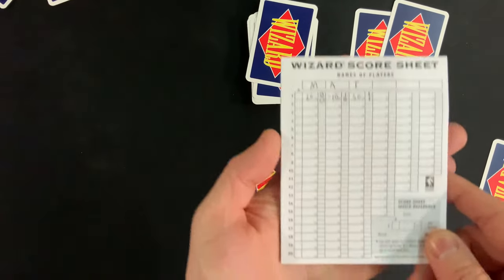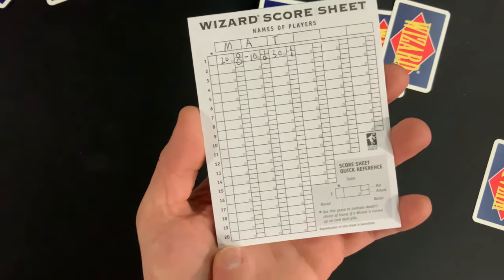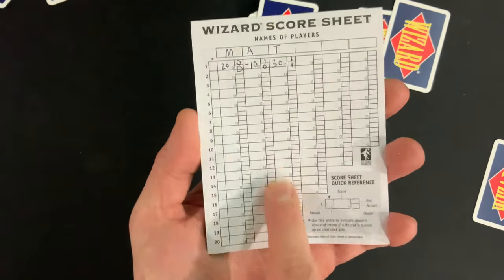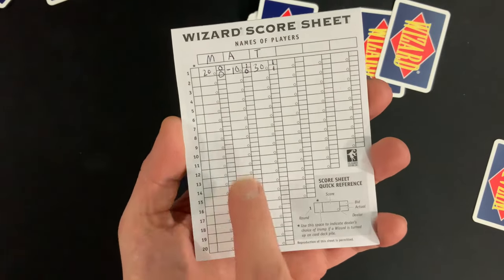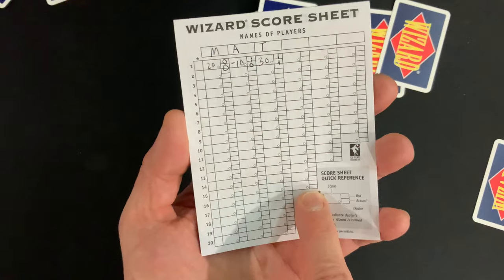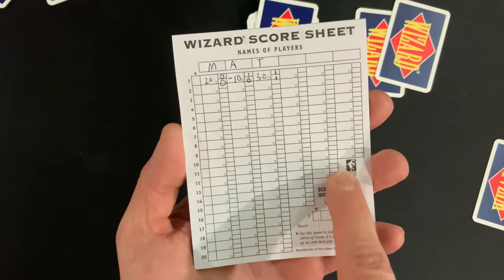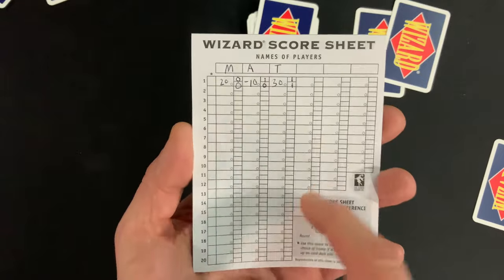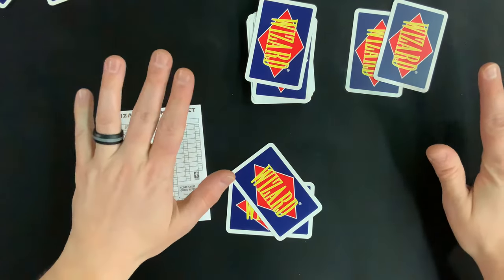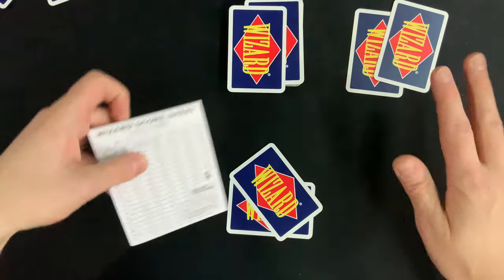The number of rounds you play depends on player count, and the score sheet helps you track this. A three-player game plays 20 rounds, a four-player game plays 15 rounds, a five-player game plays 12 rounds, and a six-player game plays 10 rounds.